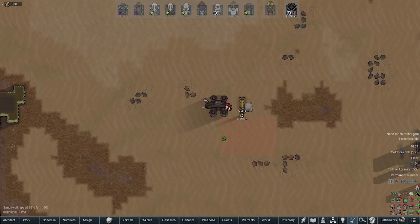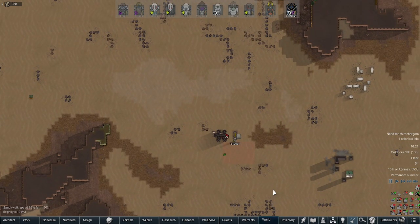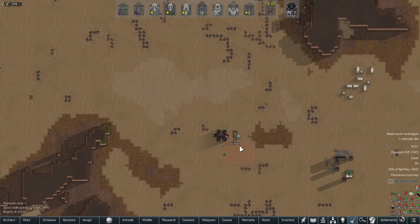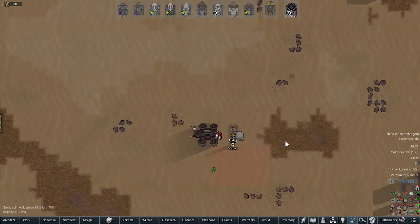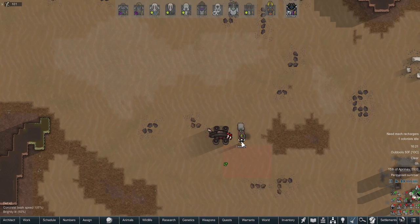Hey, welcome back to RimWorld mod testing. This is the second half of what should have been the full video last time. I apologize that my headache ended up knocking me out of commission. I sent test man over to set up a camp here so I'm within range of the Rangers' area, and now we should be able to launch at the Ranger here and get some points to finish the episode.